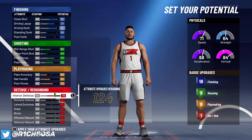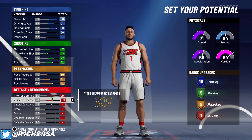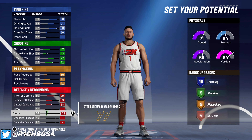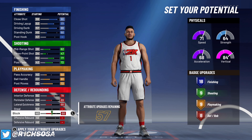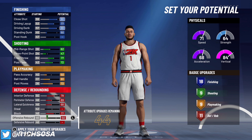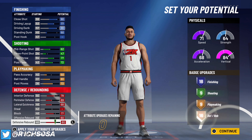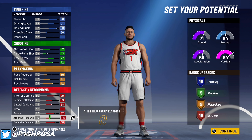For playmaking, put your pass accuracy to 50, ball handle at 61, post moves to 72 — that's going to give you nine playmaking badges. On the defensive side, go with interior defense at 79, perimeter defense at 69, lateral quickness at 68, and block at 77.